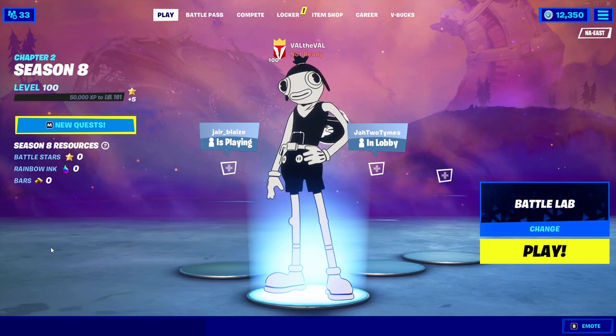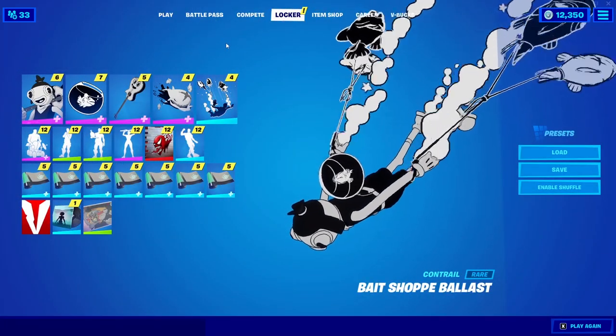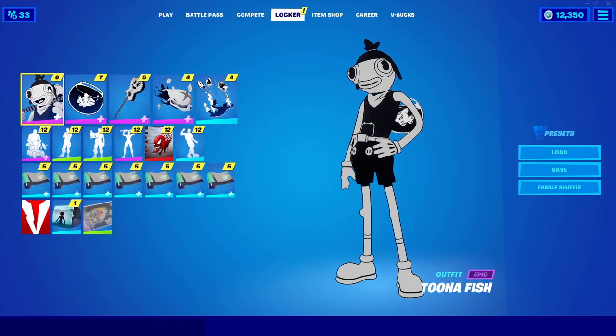What's up guys? Val the Val here with another Fortnite video. Today, we're going to be taking a look at yet another Battle Pass skin. This one's called Tuna Fish, and it's basically Fish Stick, but like in Inkville form.